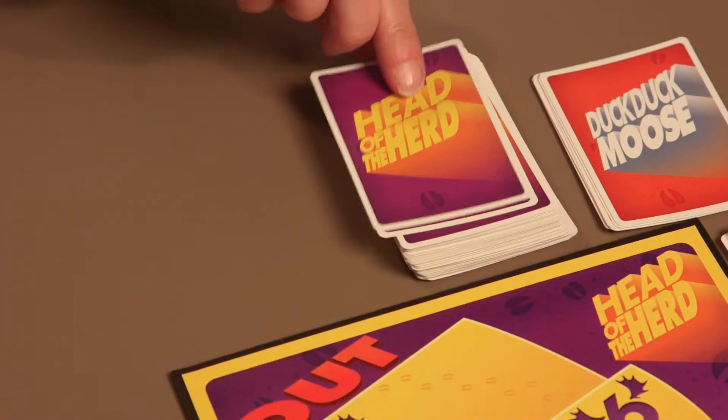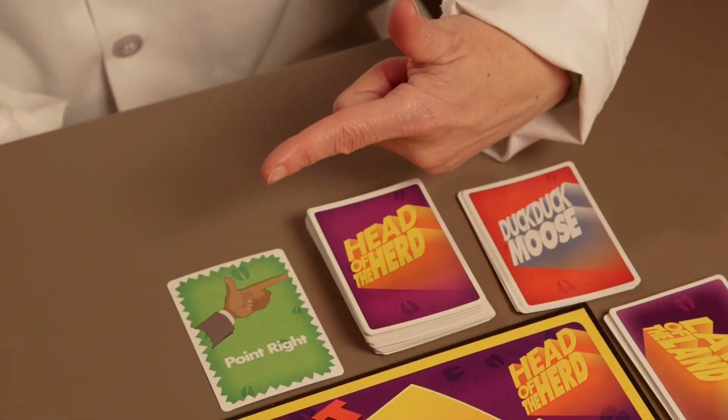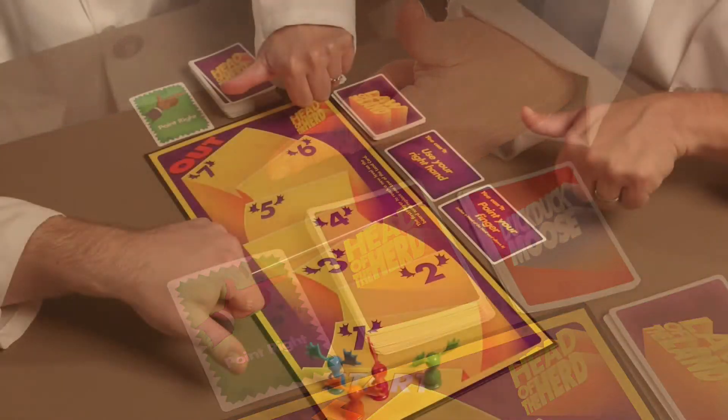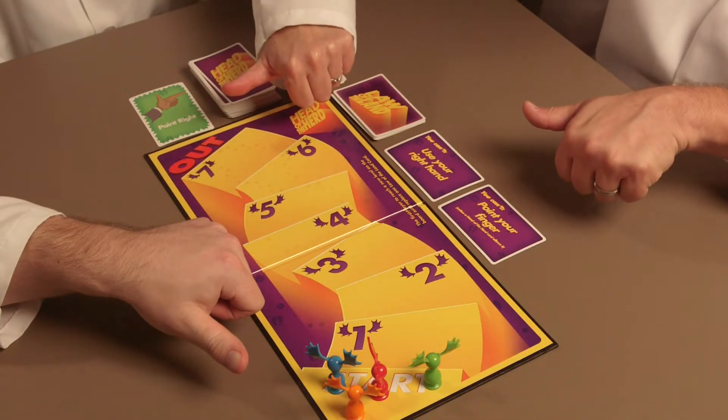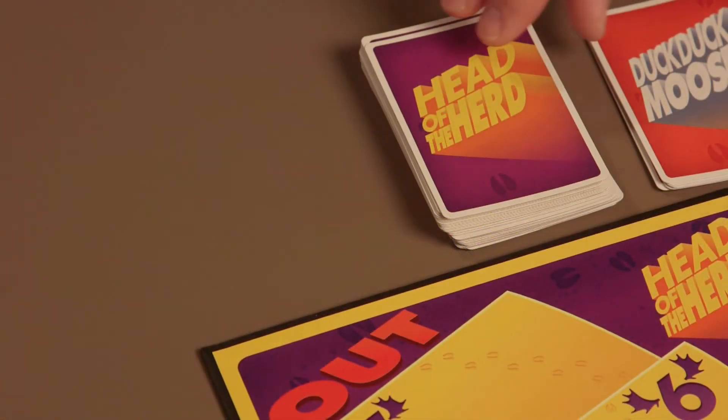To begin play, the first player turns over a Head of the Herd card and obeys the instructions on the card. Sounds easy enough, but the player must also continue to follow the Law of the Land cards, as well as remain in good standing as a law-abiding moose.